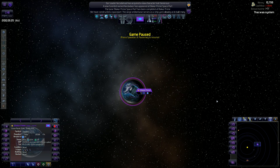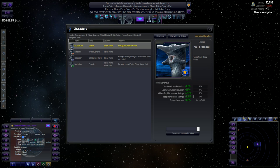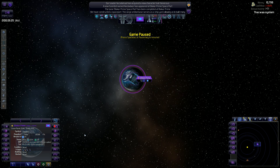Welcome back to Distance World Universe, this is episode 3. Last time we left off we had just gotten our spaceport constructed, which is very good. We also got a scientist, which was a very good start already, leaving me feeling pretty good about the game.